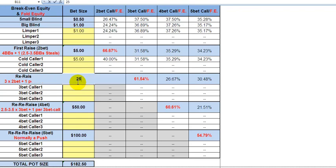If I raise it up to 25, all of a sudden these guys need 35% equity. If I pop it to 40, they need 40% equity to make that call. And if I just push over the top, these guys now need 45% to call me all in.